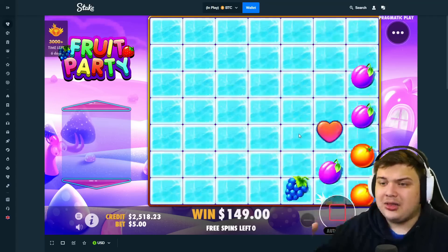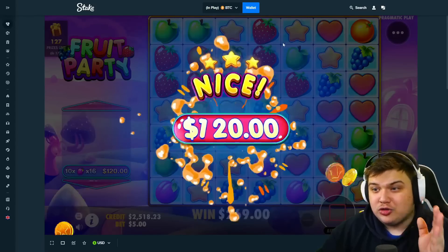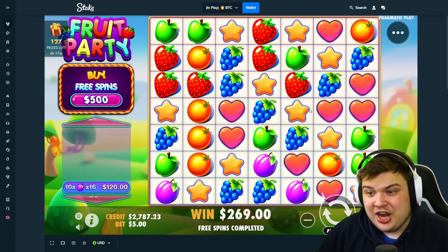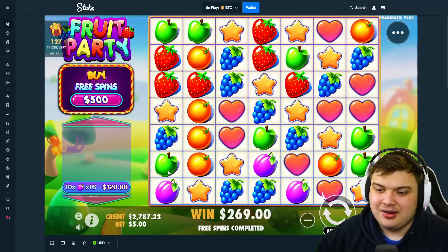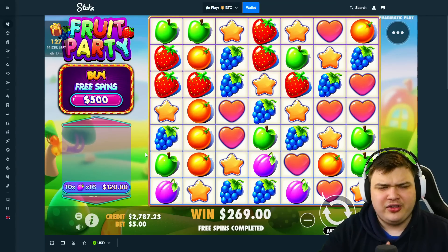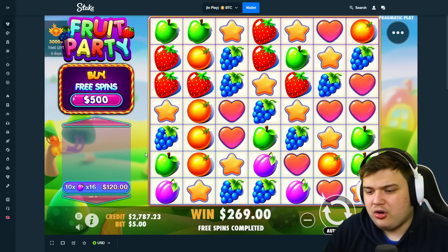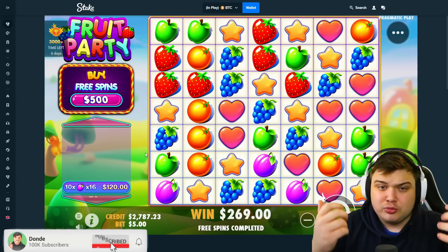Come on last spin, save us. Oh wait — oh no, oh my god! I saw that it was all one cluster — initially I thought it was two different ones but then I saw it was connected and it's only 16x. That could have been profit, that could have easily been profit — only a 16x multi. Anyway, I hope you guys enjoyed the video on a new slot. Please let me know in the comments if you like it — it's called Buffalo Stack and Sink.